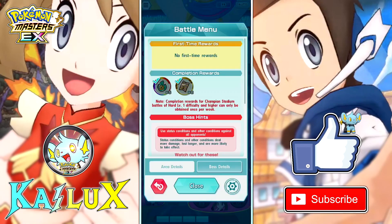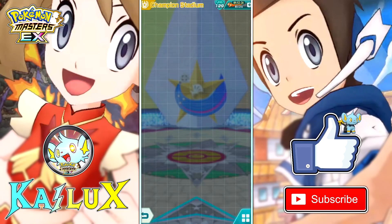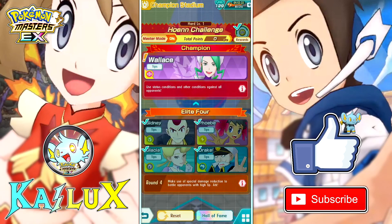And boom. Honestly, Lucian is really good — high nuke as expected, great utility with special defense and attack debuff, and you can buff your team's speed as well. Very, very nice.